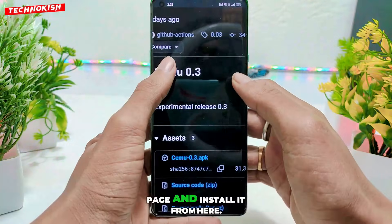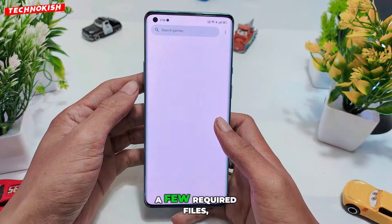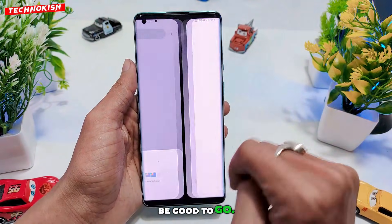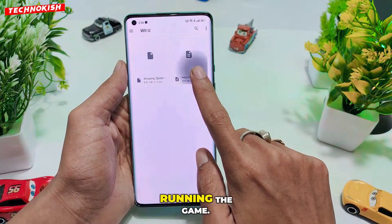Just come to this GitHub page and install it from here. After installation, the emulator will ask for a few required files, so make sure you have them ready. Simply follow this setup exactly as shown and you'll be good to go. You need to place this file inside the e-new folder because it's essential for running the game.